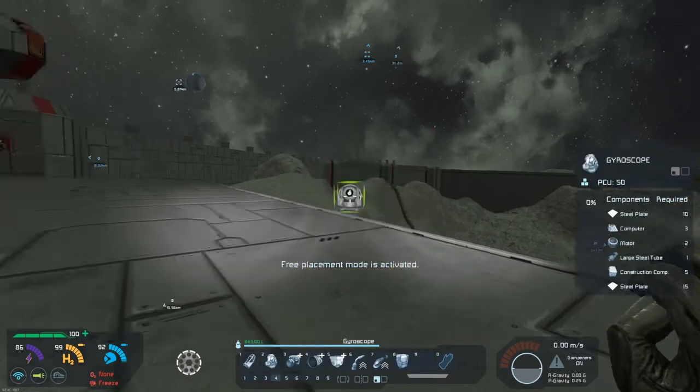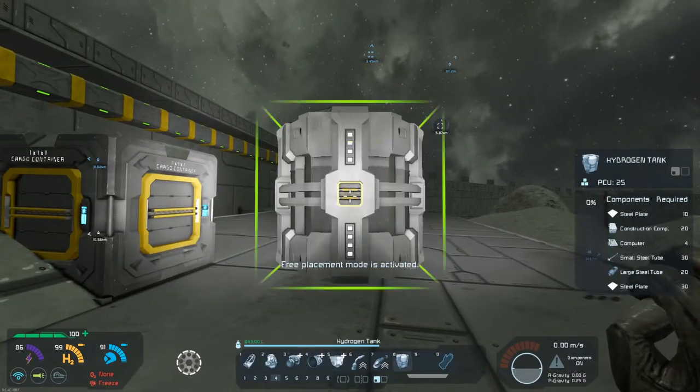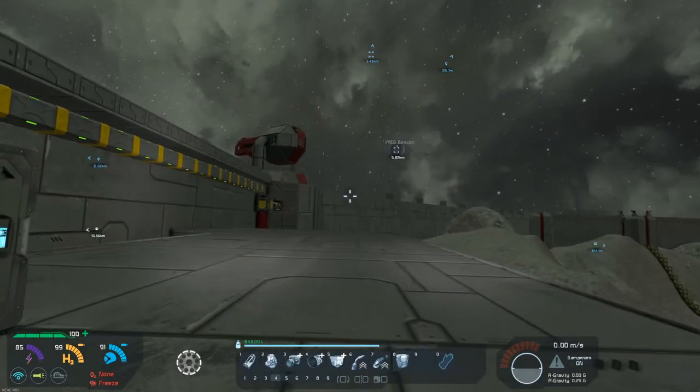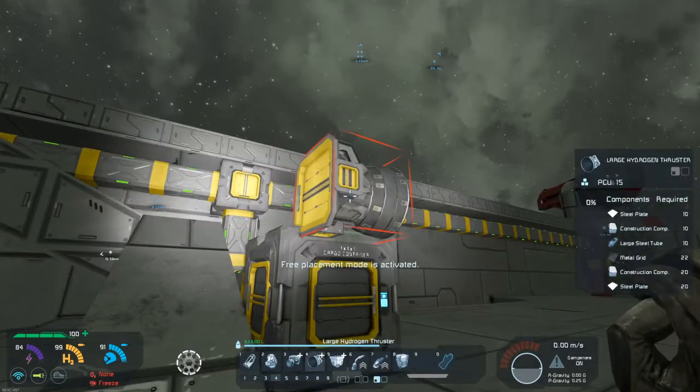I've already got ourselves a list of components. The general idea is that we want it to have some ion thrusters so it can maneuver in space, and then when we need to go combat speed we can use our hydrogen thrusters and go extremely fast — or rather accelerate extremely fast. We can put on a small shield emitter for some additional ablative hit points and probably some armor plating, maybe some heavy armor in certain spaces.